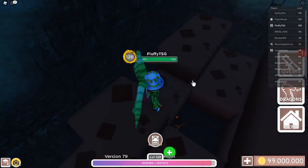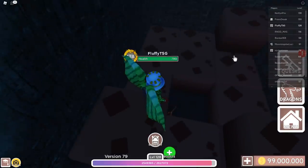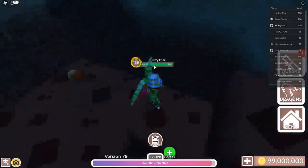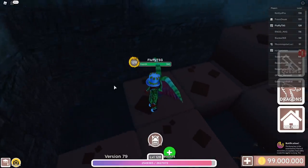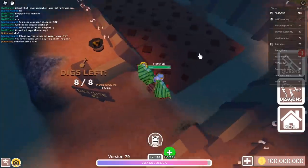We're so close to finding it here. We find it any minute now — 5, 4, 3, 2, and 1. Here it is. This is the bone key. So we got it, and we have to go to the next dig site, and that is dig site 2.